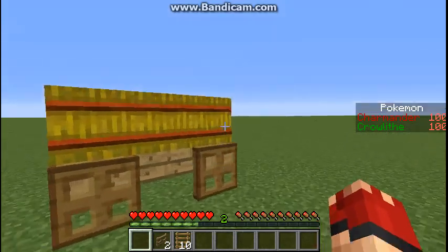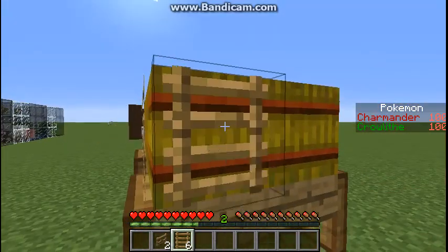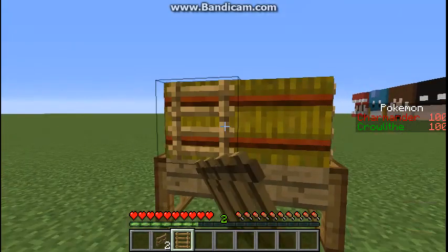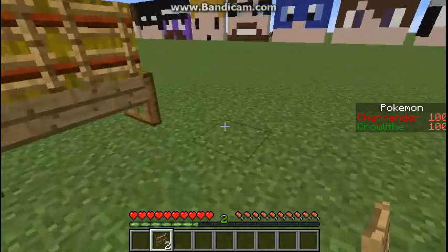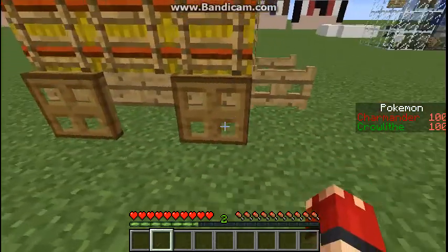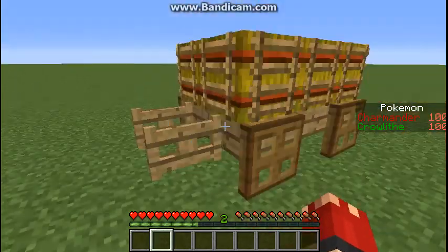Next, you're going to add ladders to all the sides of the hay bales. And finally, at the end, you're going to add a fence gate going out like that. So there you go — there is your hay cart. It actually looks really cool!